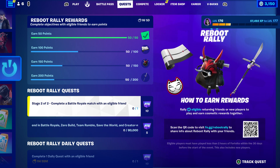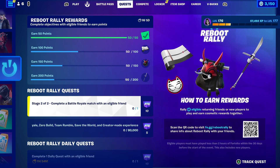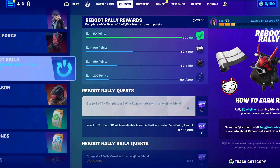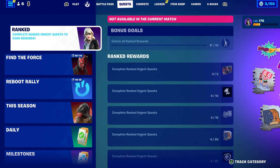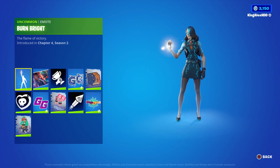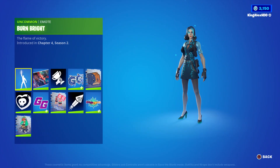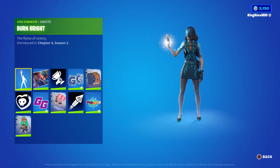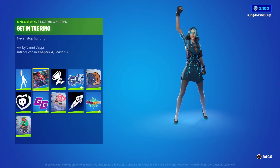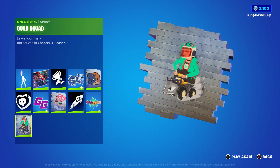If you have Reboot Rally, make sure you invite a friend who hasn't played Fortnite within 30 days and you'll get four free rewards — so that's 24 free rewards. There's also a new one that just came out today: get your rank rewards, which is very easy. Just complete them and you will get all of these rewards — counting them out, that's about ten to eleven more items.